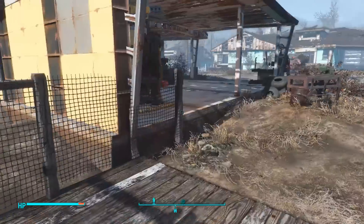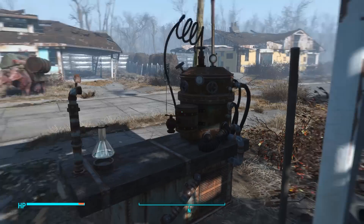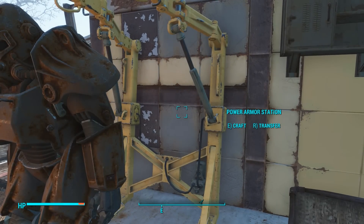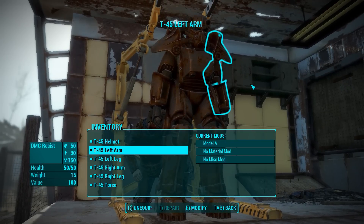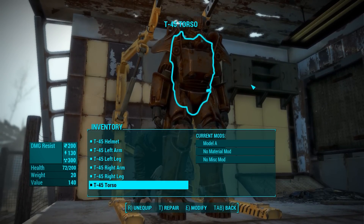I was a little distraught with the building last time I played, but this time it's worked out quite well for me. I think that's about all I have to say. Do I want to use the power armor this time? Let's make sure everything is fixed. Yeah, the torso is the only thing that's not fixed.